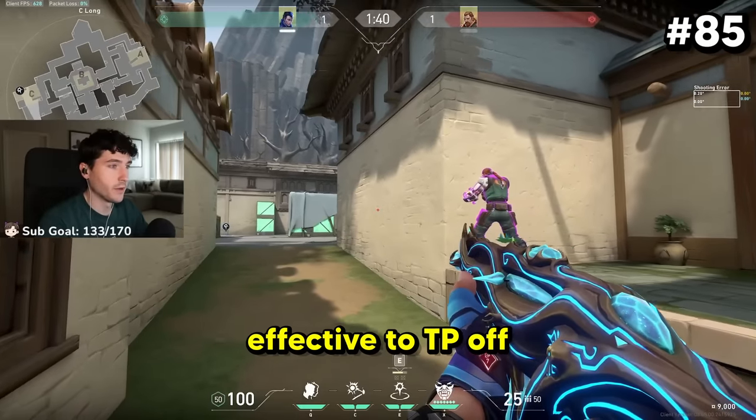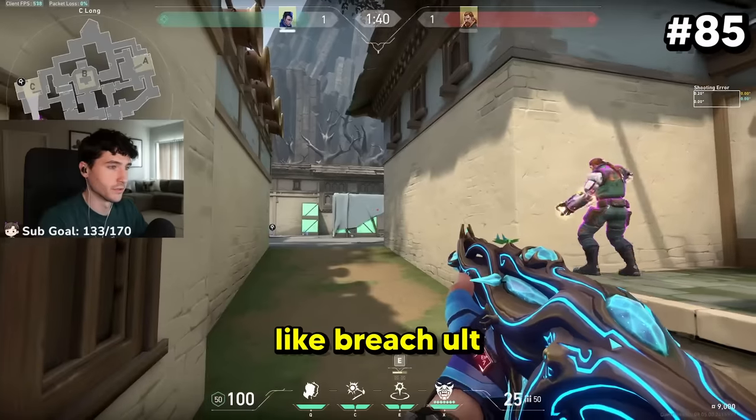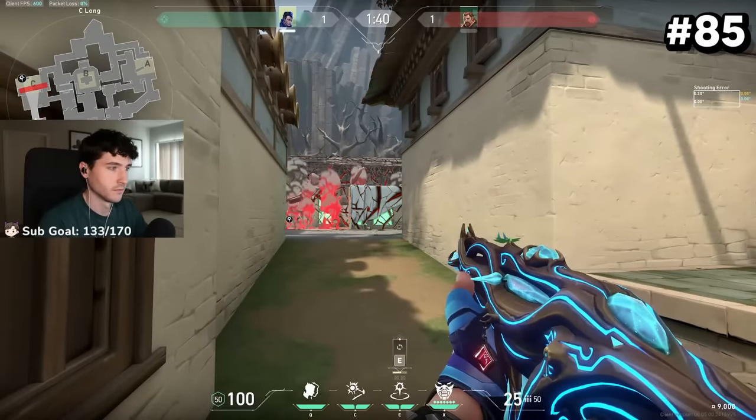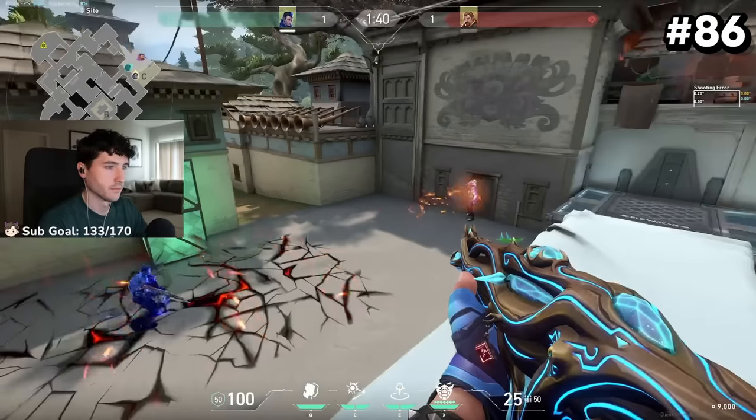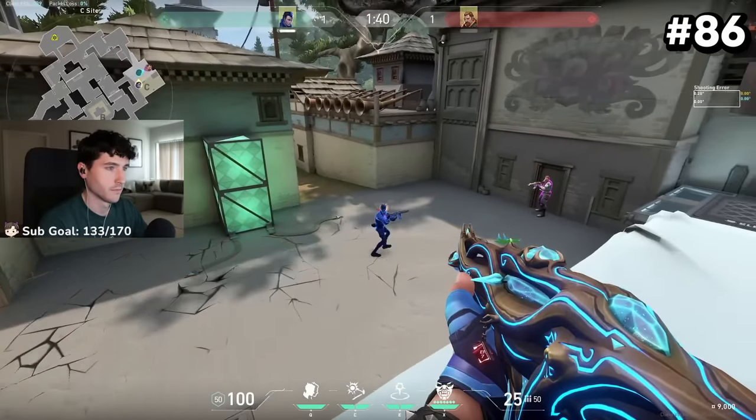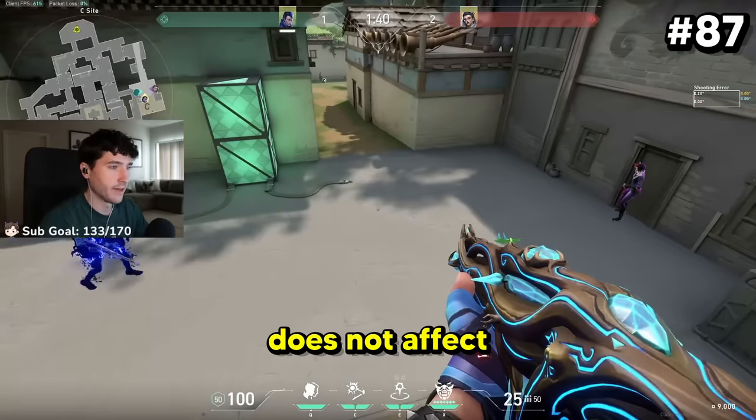It's also really effective to TP off of other loud things in the game, like Breach's stun. Breach's stun can affect Yoru's clone. Fade tether does not affect Yoru's clone.